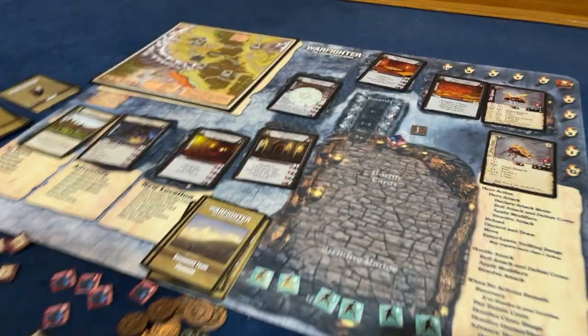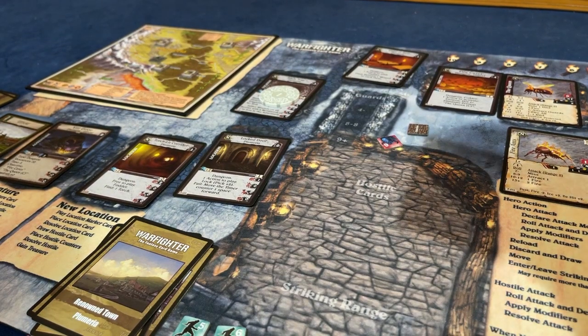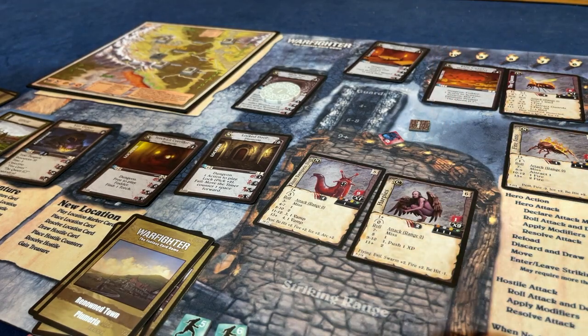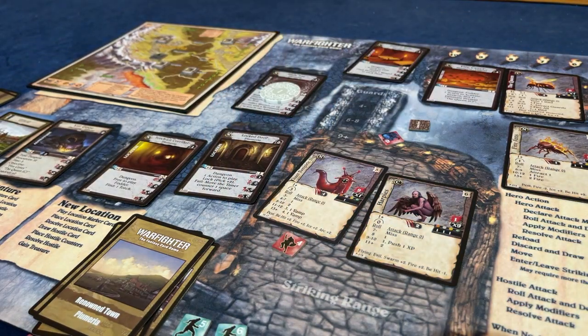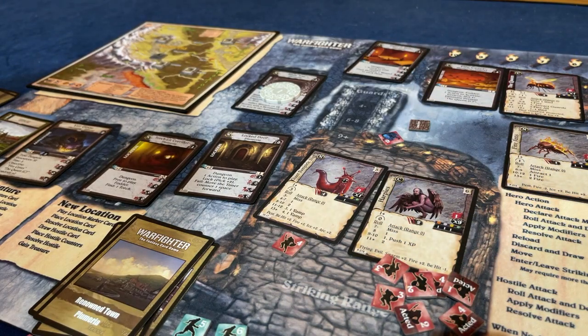The timer goes down to 5. We draw the enemies for the final room - we got the giant vampiric slug and Harpies. This is one creature that has 9 health - this is brutal. And the other one is 9 creatures, and it attacks 4 times.